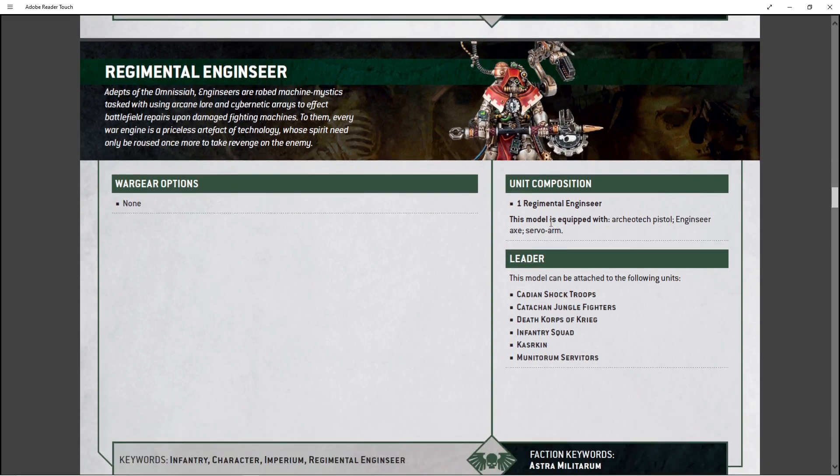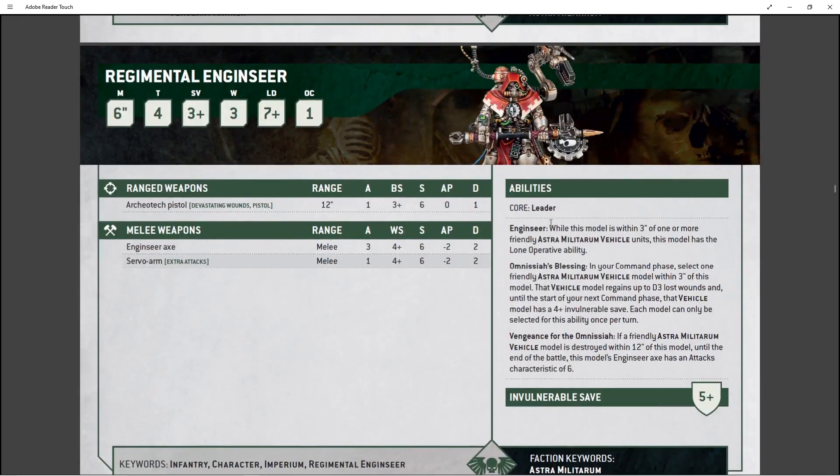Being in a squad universally makes him much better and gives him a bunch more wounds. If that squad gets wiped and he's still alive, he's got the Lone Operative to continue staying alive. At that stage you're probably trying to get him into close combat and use his six attacks with his servo arm or Intrancyre Axe to do some serious damage to whoever killed his vehicles. Just put him in a squad, keep them around the vehicles, and he'll do his job.